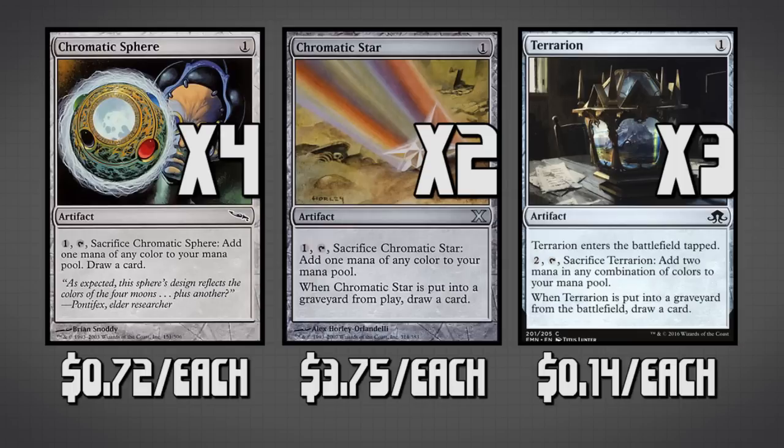The actual ideal play would be to play one of these on turn one, turn two crack it and cast Sylvan Scrying, and then on turn three you have Tron.